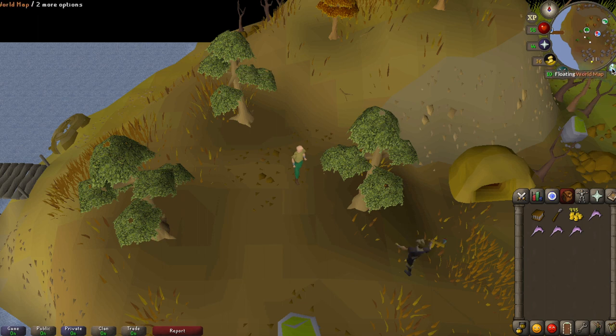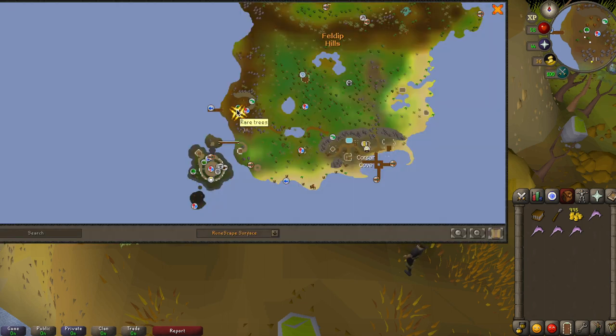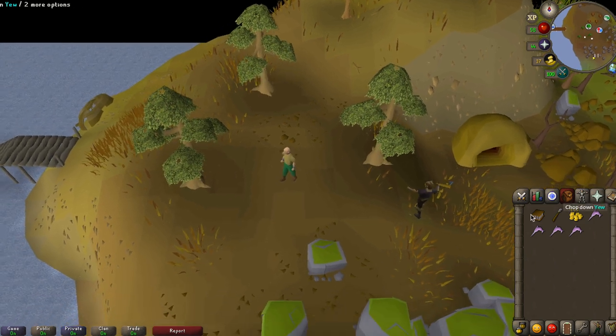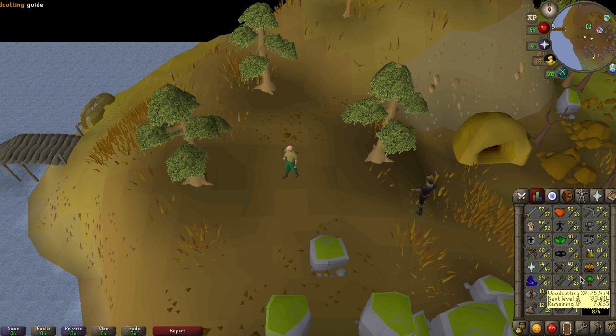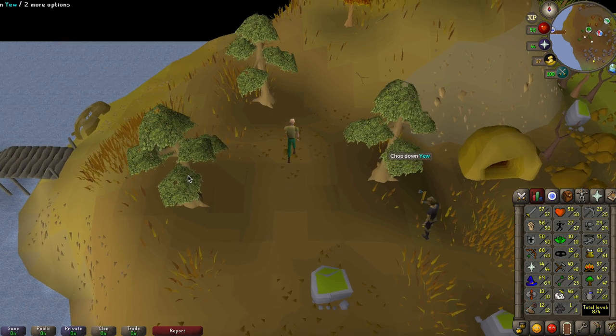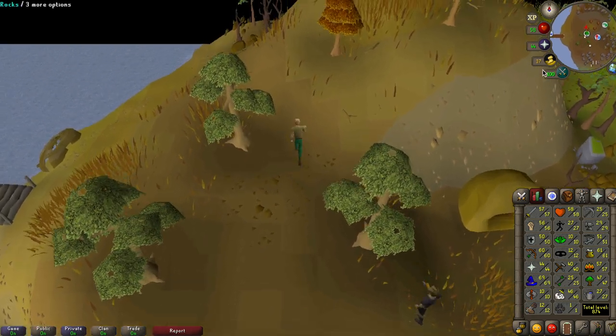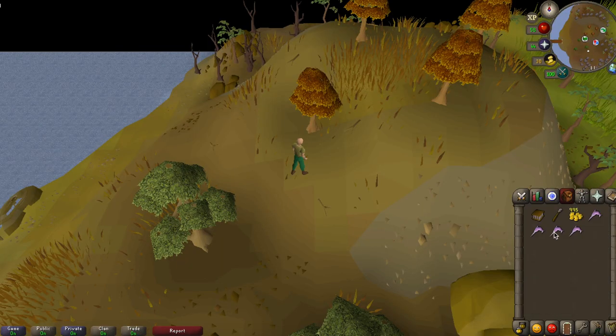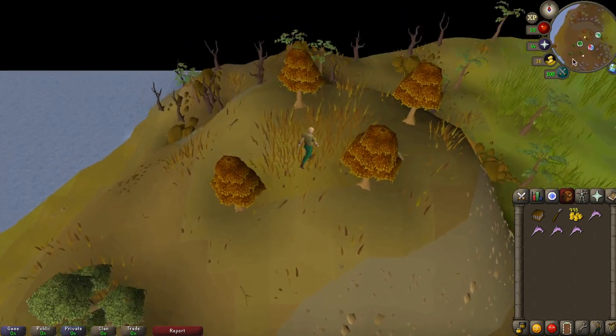The last method is cutting yew logs, and as you can see at Corsair Cove again, they are right here. Only one other player is here, which is really nice, and there are three trees so no one is really contesting you or taking your trees. You can also cut maple logs there too. Yew logs are 320gp each, so even more than swordfish, meaning you can make quite a bit off this with no one around.